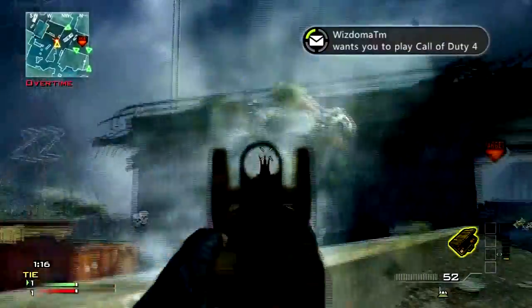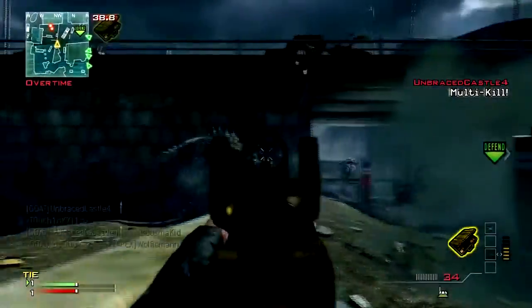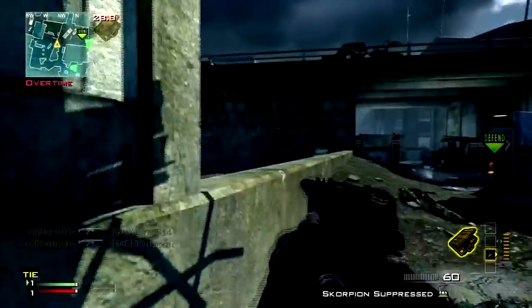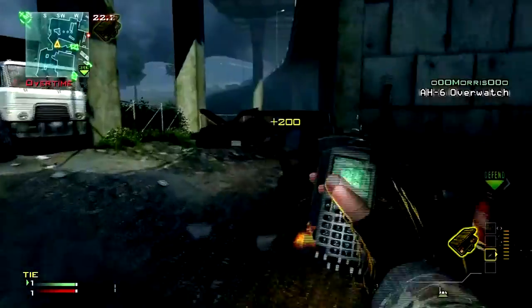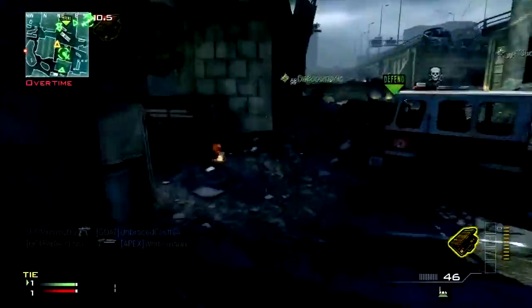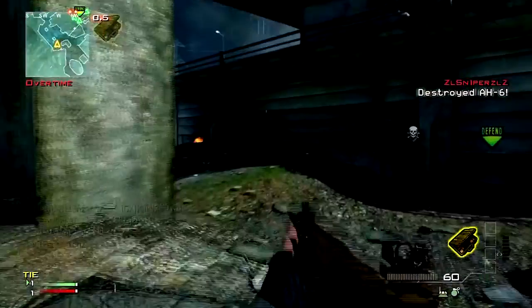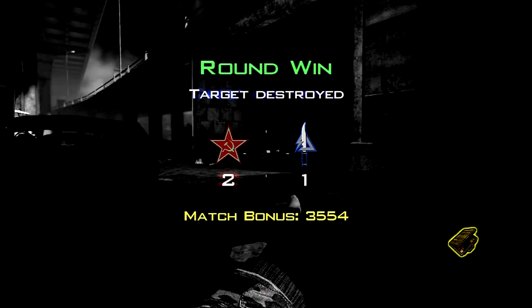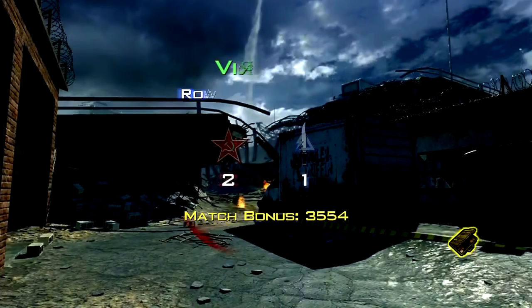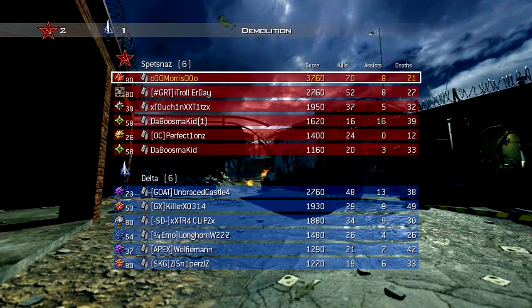There are times someone will literally spawn right behind me. After a while I thought maybe I was rushing too hard, but I finally watched the kill cams — nope, they were actually spawning behind me. Also, please fix the Striker or shotguns in general — just decrease the range a little bit, it's ridiculous. Anyway, I still play because it's the most up-to-date COD. I went like 70-something kills here — pretty good game. Alright guys, peace out, subscribe.